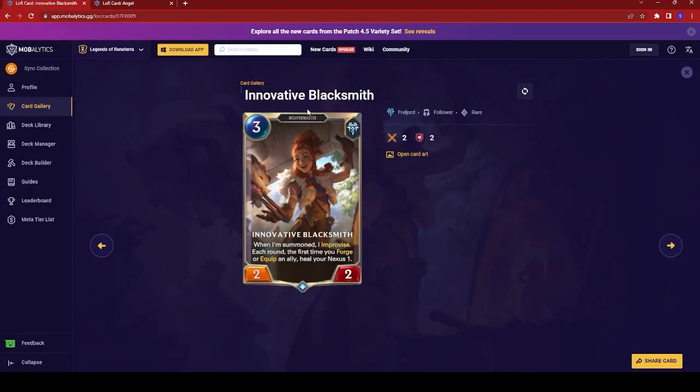Next up we have the Innovative Blacksmith — a three-cost 2/2. When summoned, it improvises. Each round, the first time you forge or equip an ally, heal your Nexus one. This is also a Weaponsmith, so it'll be great for either Ornn or Jax. Since the cost is pretty low, you should definitely try to pick this up if you see it in-game. It would work great for both decks, especially Ornn, as Ornn is somewhat weak in generating equipment early game. Having a three-cost unit that can improvise and automatically generate equipment is great.